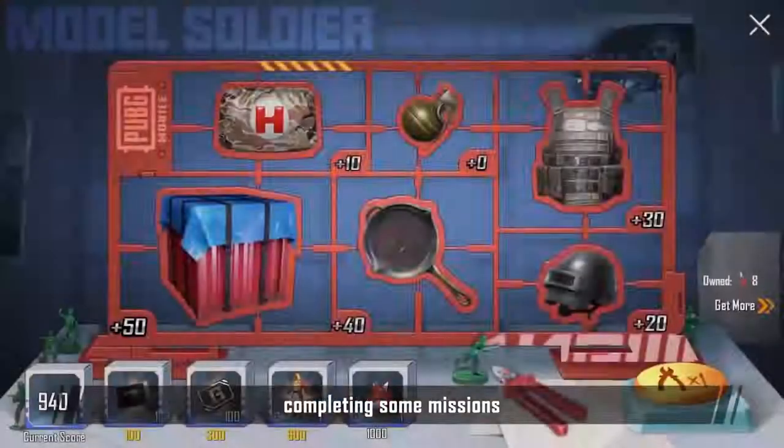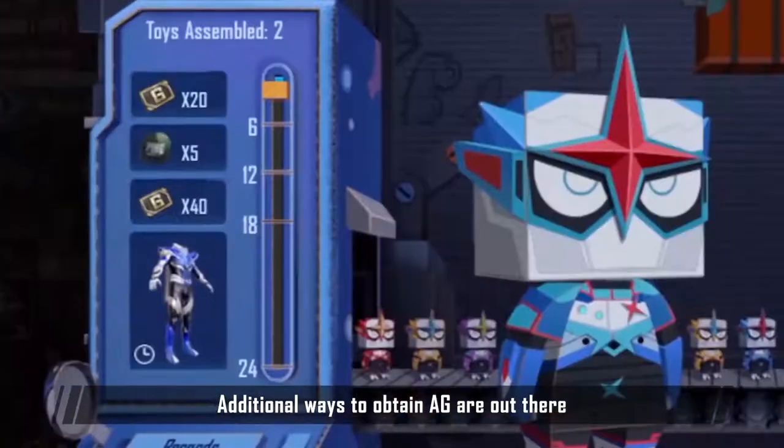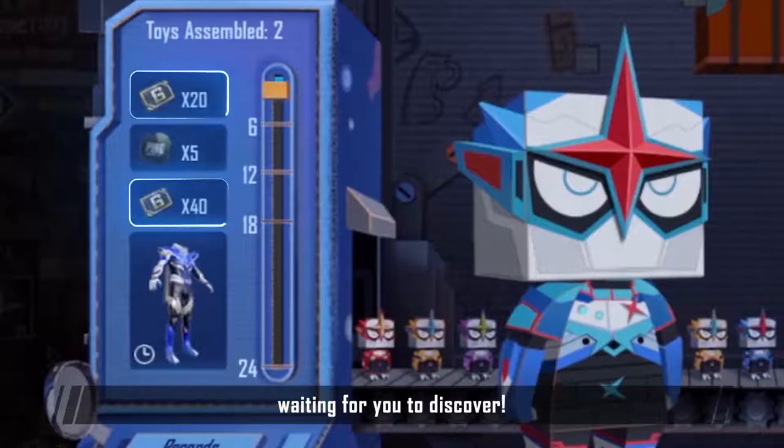A.G. can also be obtained by completing certain missions. There are additional ways to obtain A.G. out there, just waiting for you to discover.